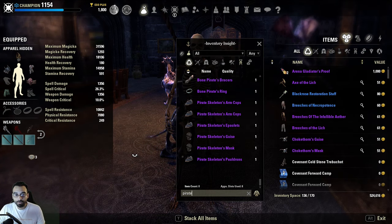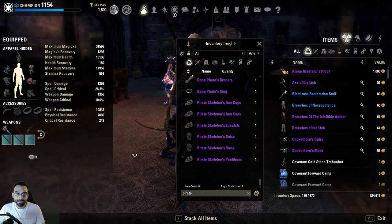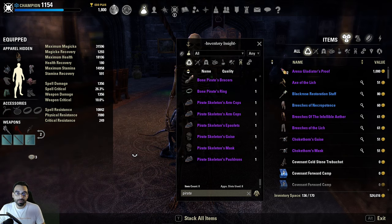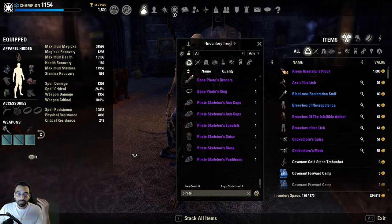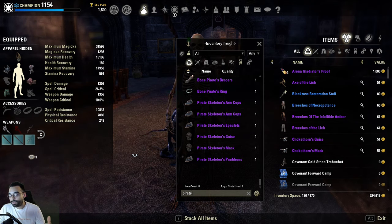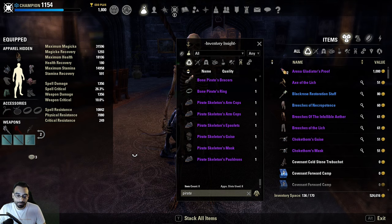That's okay because as a developer you can create certain sets that scale better with certain classes. For example, Burning Spellweave synergizes really well with magicka Dragonknight - it's a really good set you can utilize on the back bar because you can proc it with things like Engulfing Flames or if you're running Burning Talons. Sets like that can be made more dedicated for a specific class.